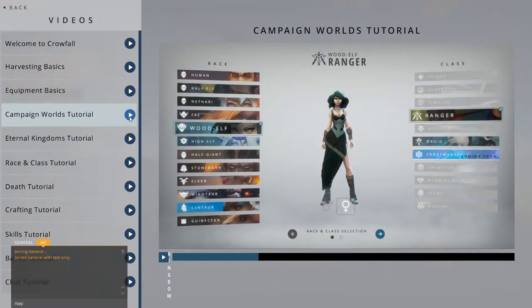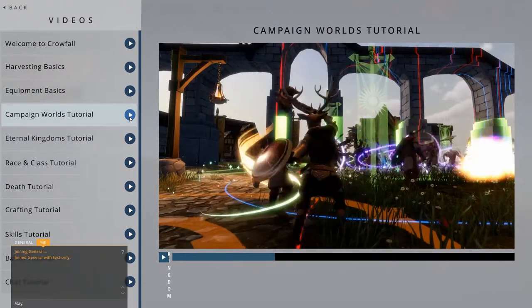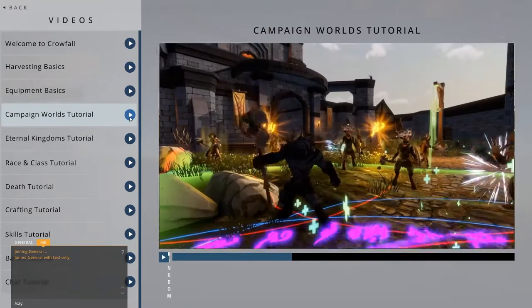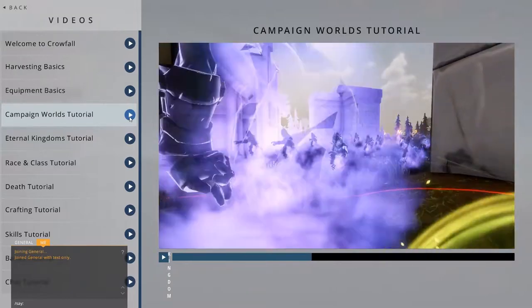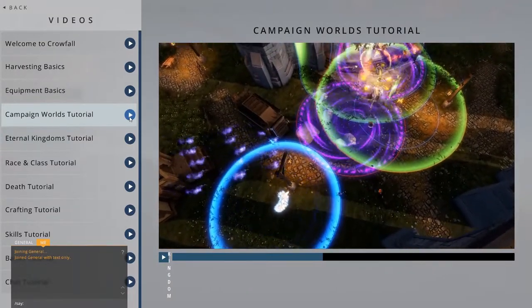This will place your Crow Spirit into the campaign and allow you to choose a vessel. Each campaign has its own victory conditions. Here, you can see the victory slider used in the Tug of War rule set. Tug of War is just one of the rule sets available in campaign worlds, and each type can be modified to suit different play styles. The rule set determines how factions are split up and what the specific win conditions are.